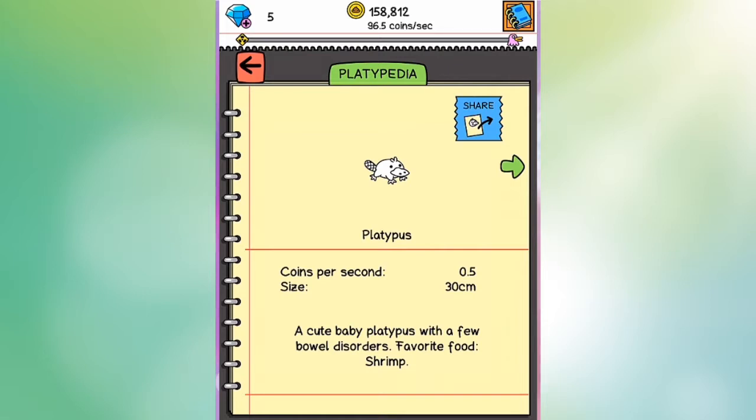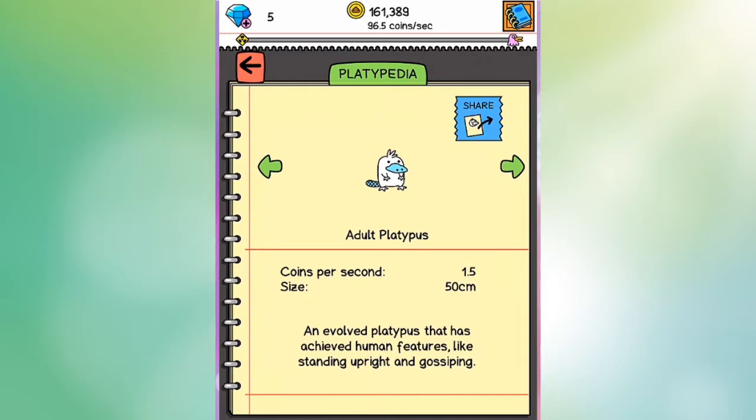This is the first one — platypus. This is the one you get from the crates that fall from the sky, you know, naturally. No storks in this game — it's gonna be crates. And he's 30 centimeters long, with a coins-per-second rate of half of one. It's perfectly normal. You get to an adult platypus — it makes sense. 50 centimeters long.